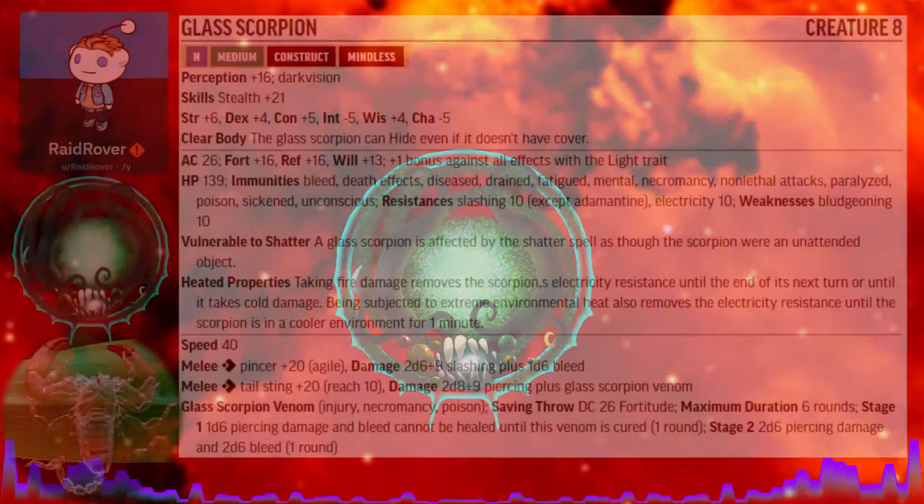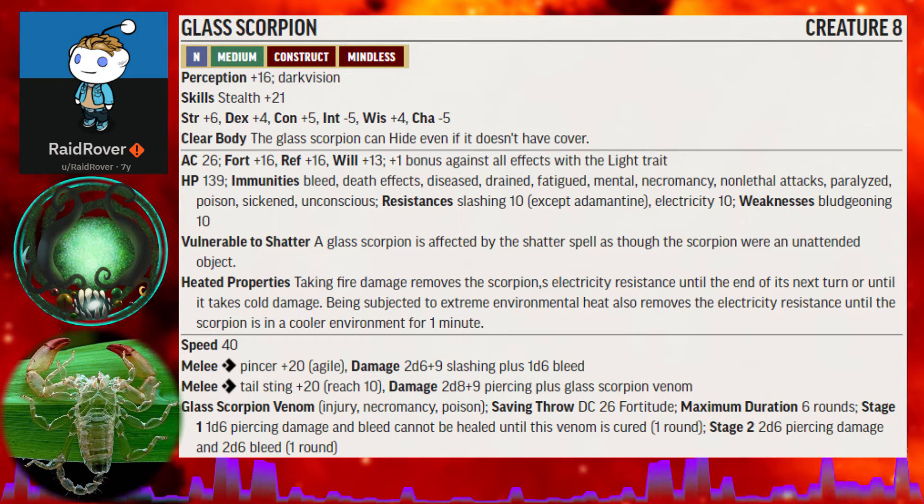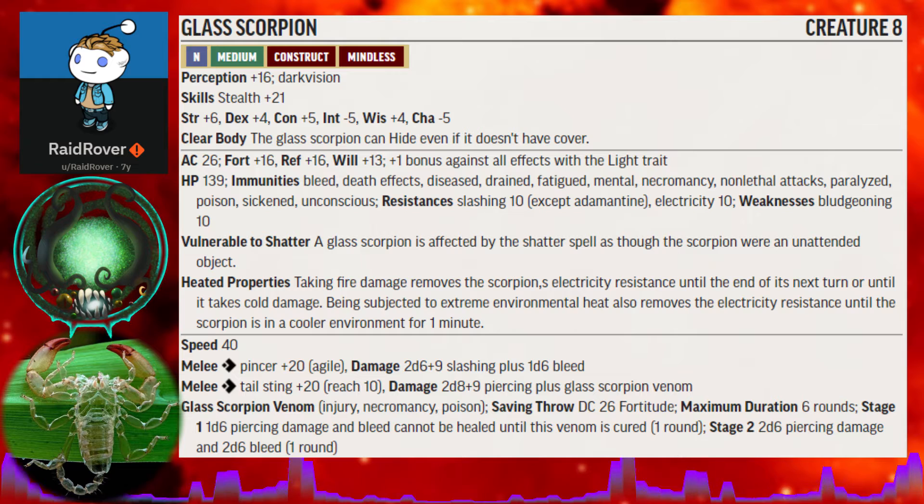The image shown on screen aside the stat block is that of a nearly perfect scorpion molt that inspired the creation of this creature. A glass scorpion is a level 8 mindless construct. This medium-sized scorpion is incredibly hard to spot when lying in wait and does not need cover or concealment to take the hide action.